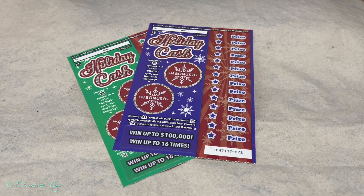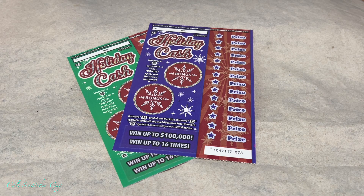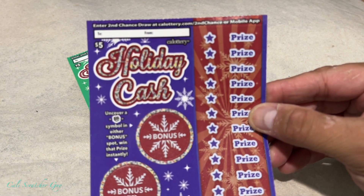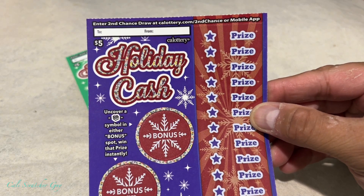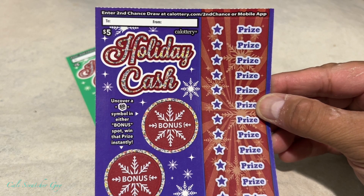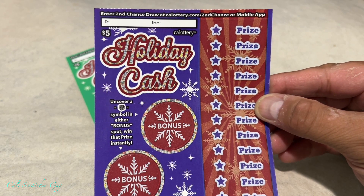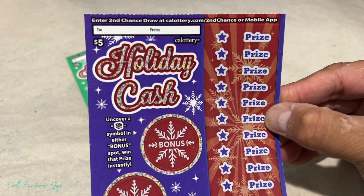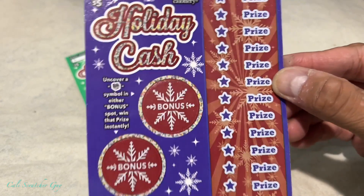Hey everyone, it's California Scratcher Guy! Hoping everybody is having a great day. Today we're going to be playing the brand new $5 California Lottery scratcher called Holiday Cash. It just came out about a couple days ago, so let's go ahead and give it a try. Before we get into the scratching, let's go over the instructions real quick for anyone brand new to this game.